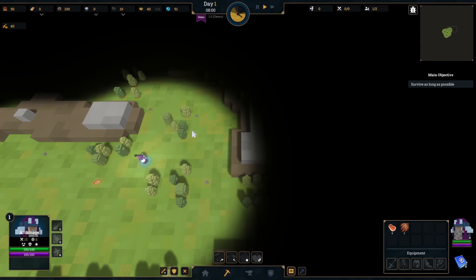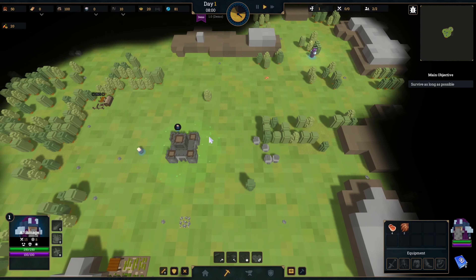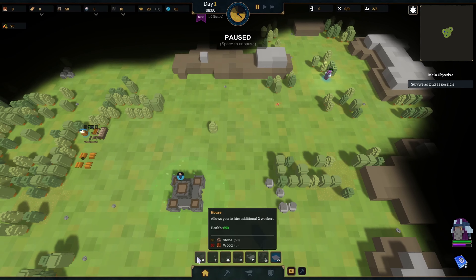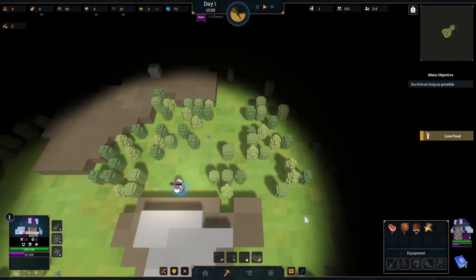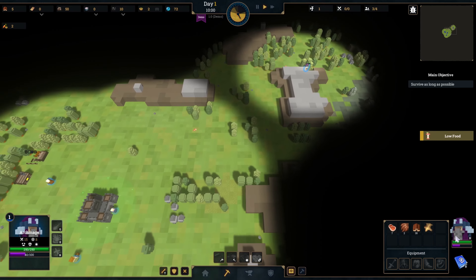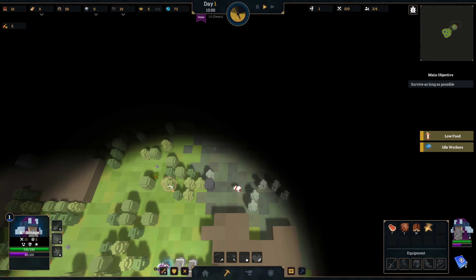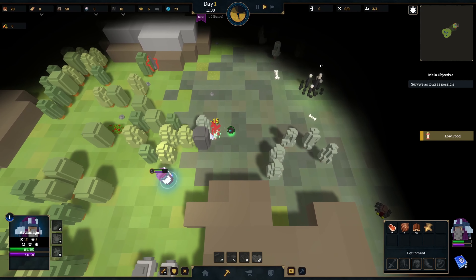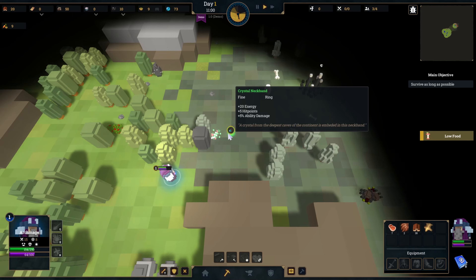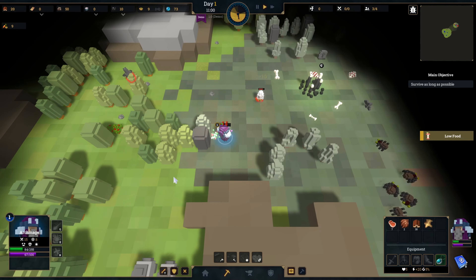We'll start off with a woodcutter base and a vegetable farm, and have our archmage go off and fight right away. Two workers built up as we go. You really don't need stone too much early on. I'll try to get early level ups as well. If I kill enough enemies, I should be able to level up my hero. We got a crystal necklace already — get some energy, some hit points.